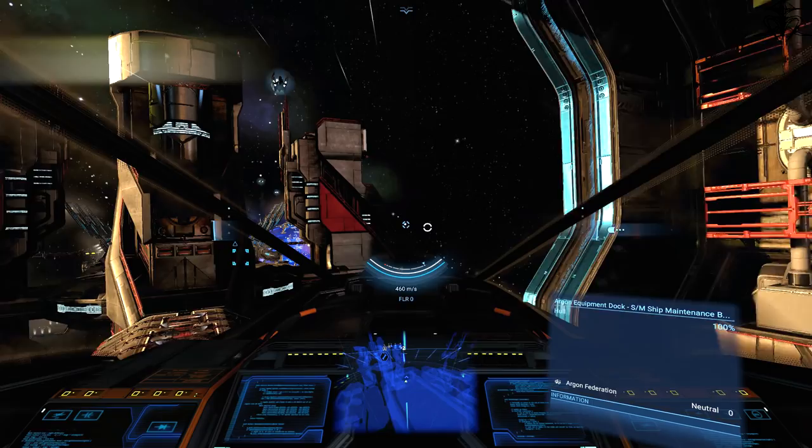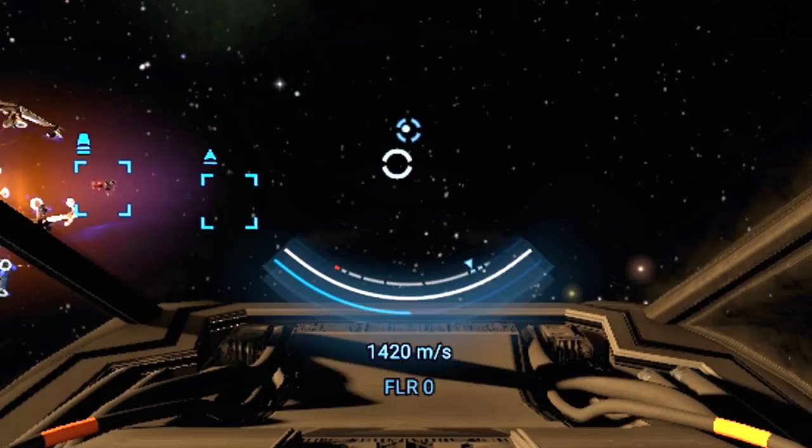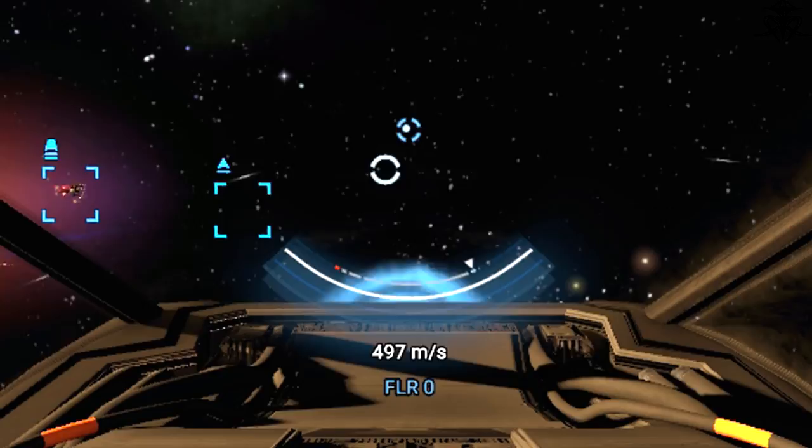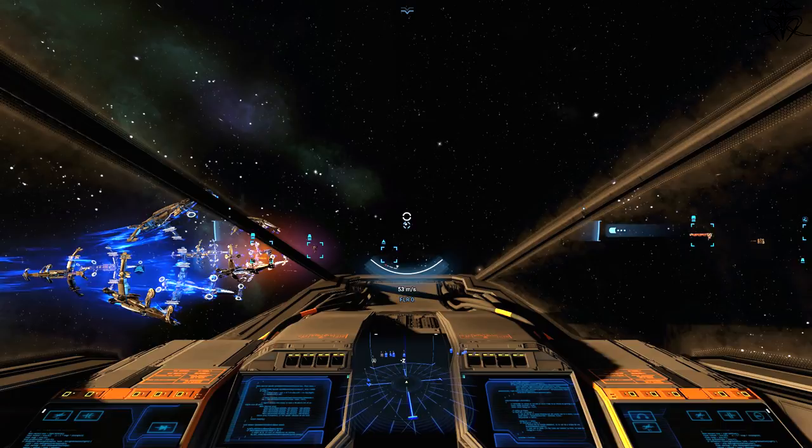Your ship also has a boost. This ability uses the same power supply your shields use, and the amount is visible underneath the white hull bar, shown in blue. It will regenerate over time. Boost simply grants a rather huge increase in speed when you need it, though it's not that usable in combat.